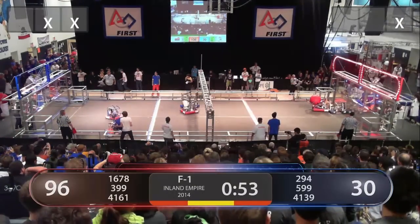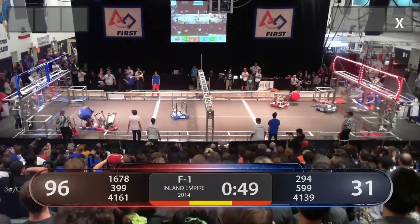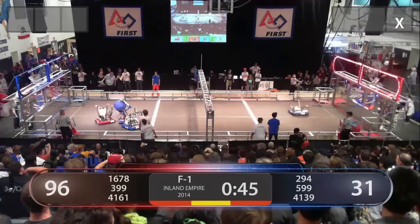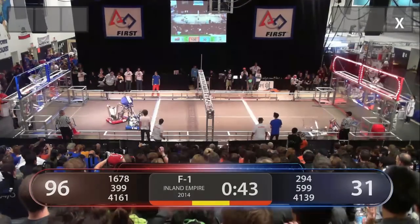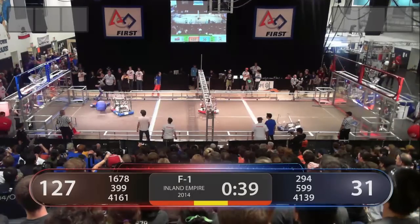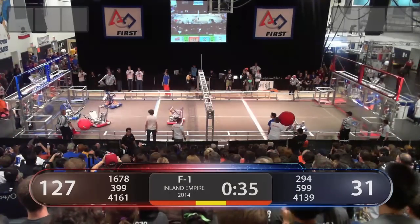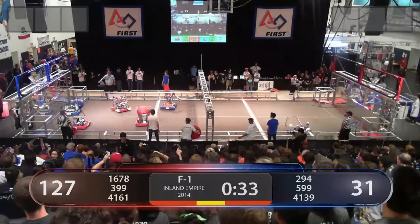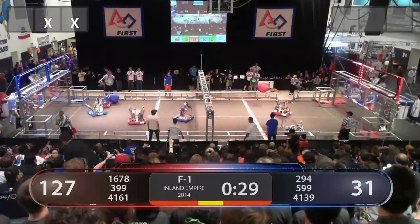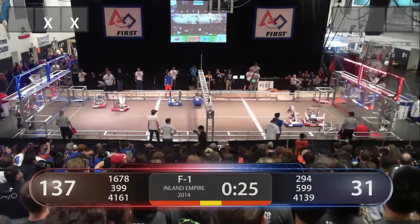The other Blue Alliance ball back into play. 294 has a tight grip on it. Citrus Circuits trying to prevent them from scoring, getting in front of their launch mechanism with 40 seconds to go. 399 scoring another low one-pointer as the Red Alliance lead increases. Two assists on that Blue Alliance ball — they need to attempt to score that to bring the distance a little bit closer. As we come to 30 seconds now, three assists on the Blue Alliance ball. Can they score it?